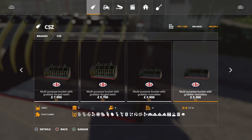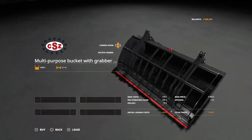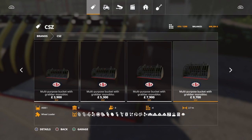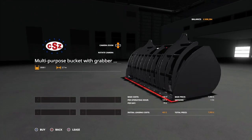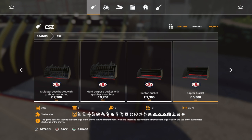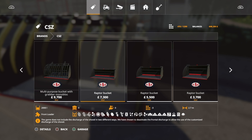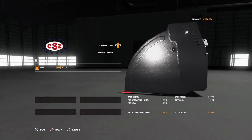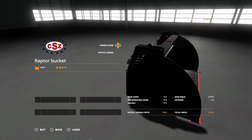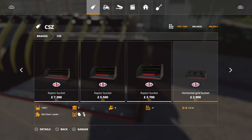Moving on, we've then got another similar bucket but instead of a chrome grab, this has got a black grab as well. Again very highly detailed. Again all these buckets are going to hold all your fruits. I'm not sure what these buckets are - they're called Raptor buckets. It says they discharge, so I would say they probably have an animation if you turn it on.